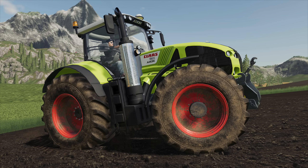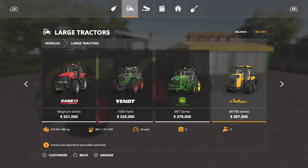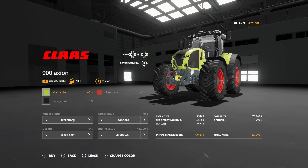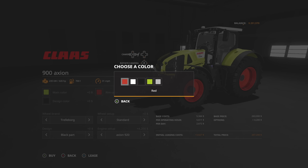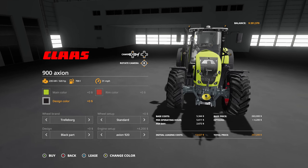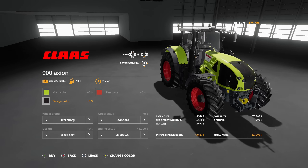The one thing most of you are here for — we've got the Claas 900 Axion. This thing is cool. Go into large tractors; this is only on PC, not on console. Claas may be coming to console in the future but keep that in mind. Total price is 267,000 dollars. Main color: green, black, or white. Rim color: red, white, black, Claas green, or chrome — I like that red. Design color for the pipe is black, chrome, or grid paint — I prefer the black.